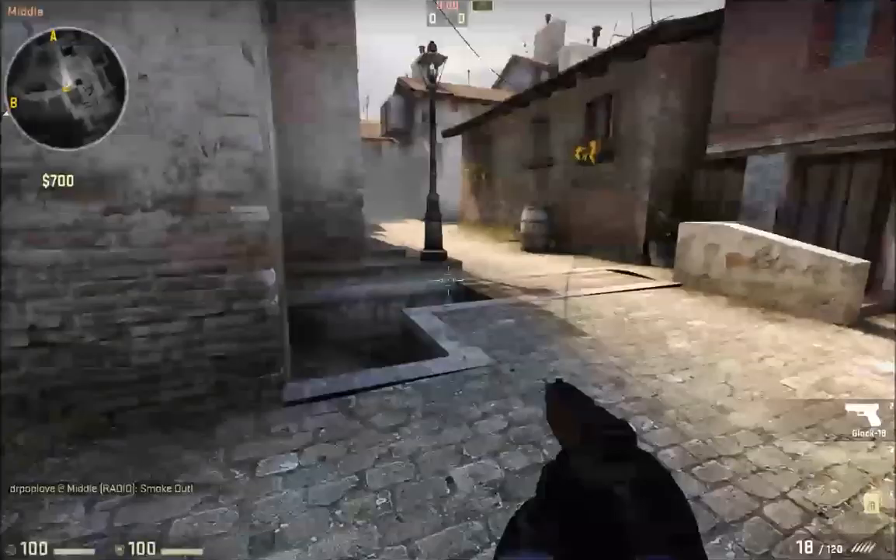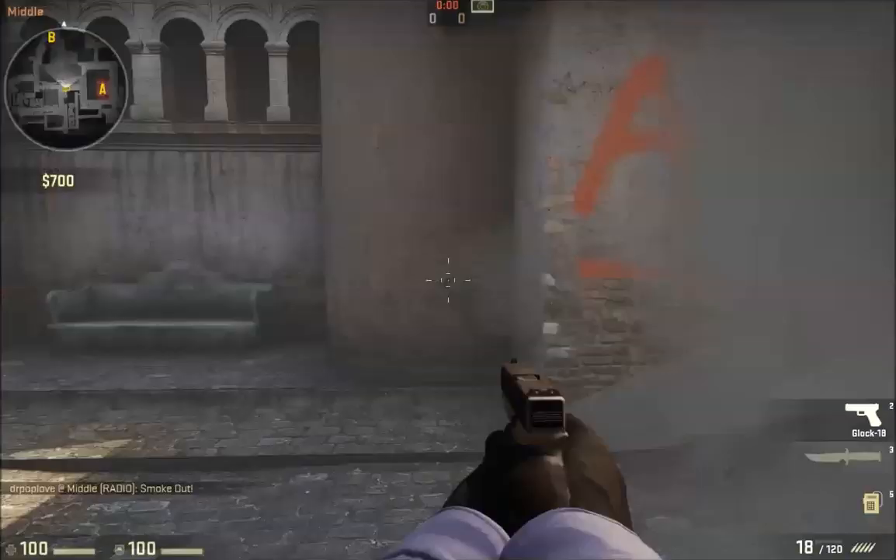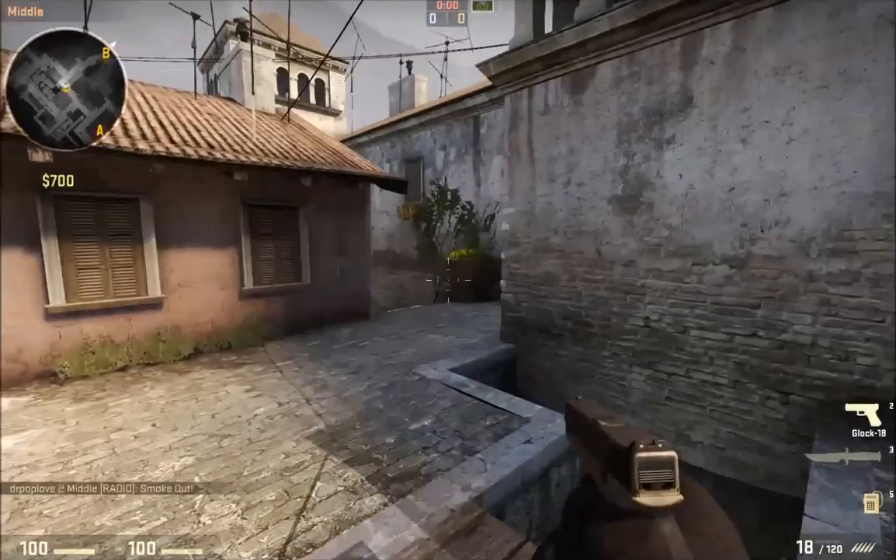The most basic one is just down the middle here. You ideally want to throw it from this area at the start of the round. This prevents the CT from just spotting you, calling out to their team where you went, or just sniping you if they have a AWP, sniper, or scout.